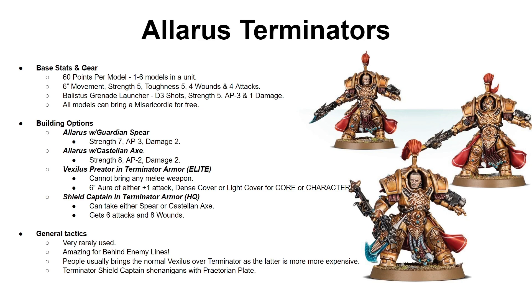Moving on to the Alaris Terminators — these are my favorite models in the Custodian range. Unfortunately they're not great currently, but we'll talk about that in a moment. Every single model costs 60 points no matter which equipment you put on them. The interesting part is that they can be one-man units or six-man units. They are 6-inch movement, strength 5, toughness 5, but get plus 1 wound and plus 1 attack compared to Custodian Guards. They are all equipped with a Ballistis Grenade Launcher — D3 shots, strength 5, AP 3, damage 1, and it's assault so you can advance and shoot. The Misericordia is now free, so every model regardless of loadout can bring one — so why wouldn't you?